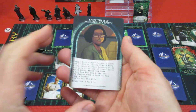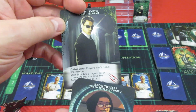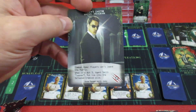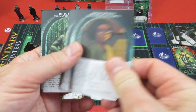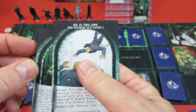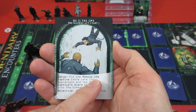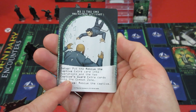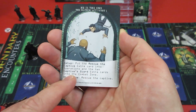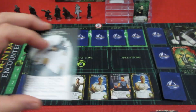And then begin Act Three Part One. At the beginning of Act Three, Agent Smith leaves — put him in the discard pile. And this is now completed. We're on to Act Three Part One setup: put the 'Rescue the Captive' extra card into the operations, and the two 'Captive Guard' extra cards into the combat zone.